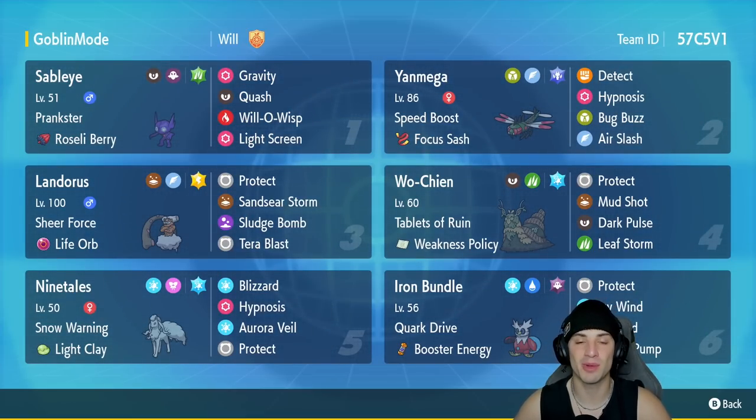The first Pokemon in today's team preview is Sableye. It's got Prankster with the Roseli Berry and it's rocking Gravity, Quash, Will-O-Wisp, and Light Screen — no damage-dealing moves, all big-time support. Second slot is Yanmega, the star of the show, with Speed Boost as its ability and Focus Sash as its item. It's got Detect, Hypnosis, and two STAB moves: Air Slash and Bug Buzz.